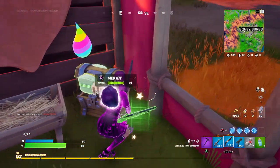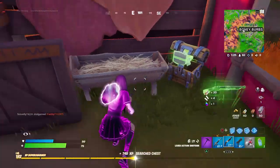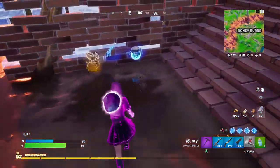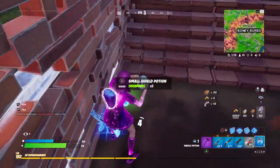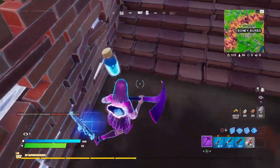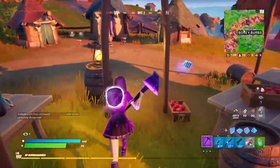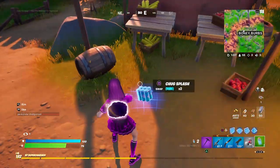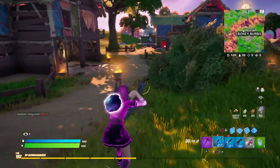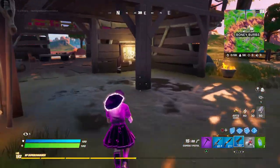Now the blue combat pistol, as you can see here, has actually good damage and a headshot of about 50 HP. So it's actually a pretty good weapon to pick up. I'm not going to grab this SMG — I really want to try out the new pistol. It has a magazine of 15, which is solid.